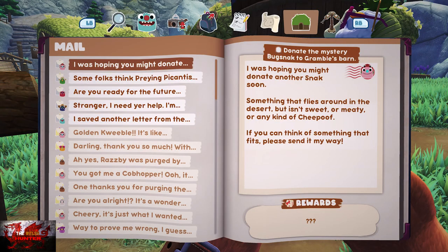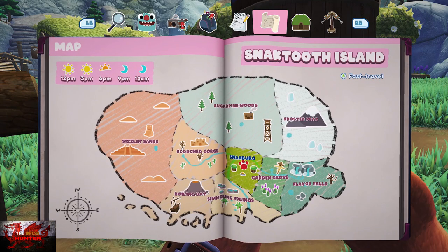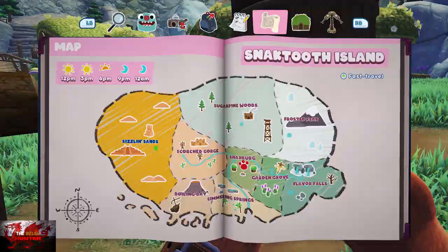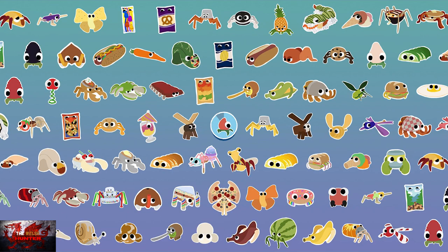This time we're going to catch another mystery bugsnax — something that flies around in the desert but isn't sweet, meaty, or any kind of cheap thing. It's a Black Lollive that we need to catch.